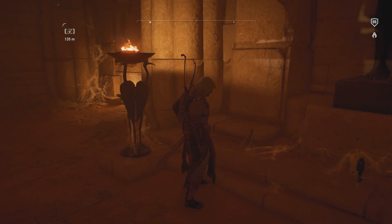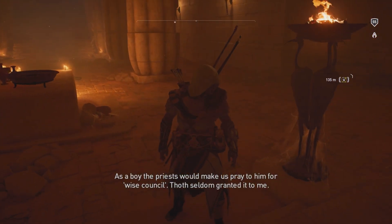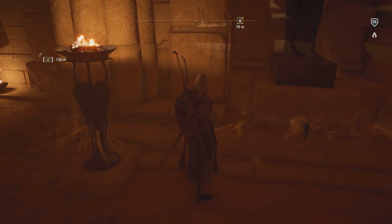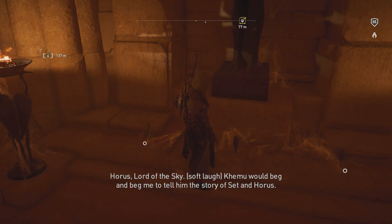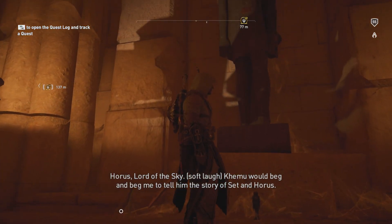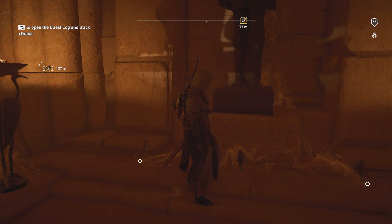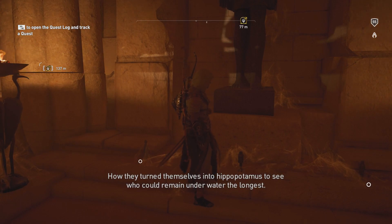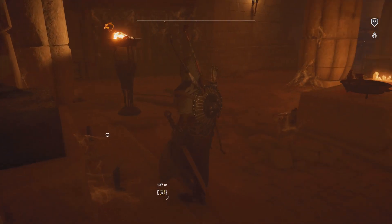'Thoth, revealer of the hidden, soul of the becoming, scribe of the nine gods. As a boy the priests would make us pray to him for wise counsel. Thoth seldom granted it to me.' 'Horus, lord of the sky. Hemu would beg and beg me to tell him the story of Set and Horus - how they turned themselves into hippopotamus to see who could remain underwater the longest.'